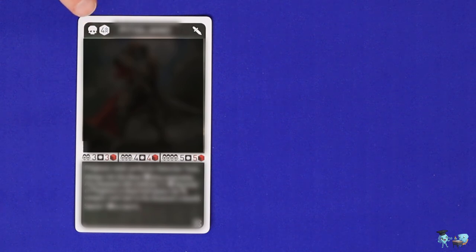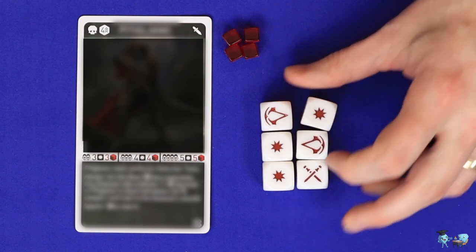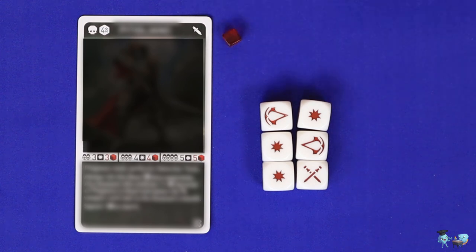A boss is a strong enemy indicated by a skull icon. It will have a number of health cubes depending on your player count, and behaves in fundamentally the same way as the guards — the only difference is that abilities which impact only guards cannot be used against a boss. The other difference is in how it manages health: with four health cubes, the assassins would need to land at least four hits in a single or coordinated attack to remove one cube; once down to three cubes it would take three hits, and so on.